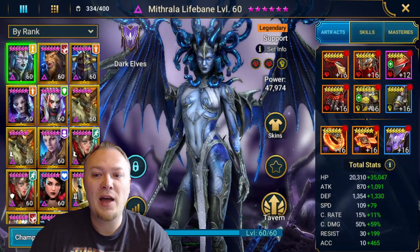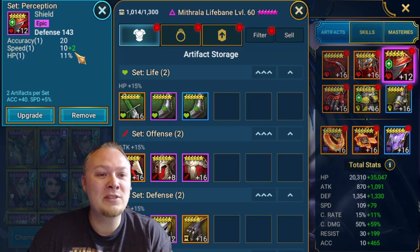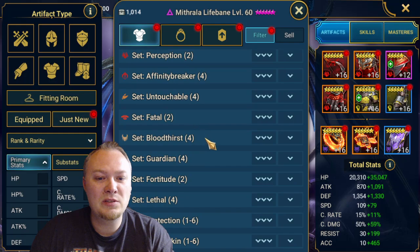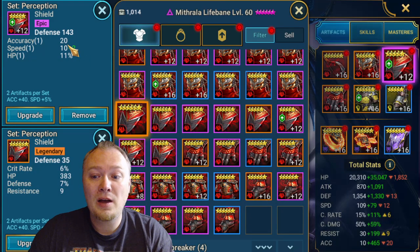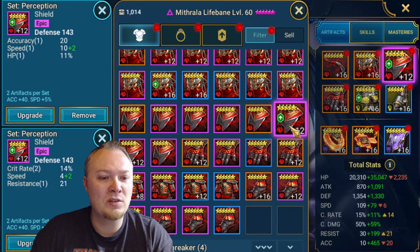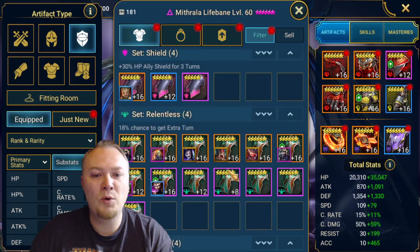I have a four-piece Perception set, three six-star Legendary pieces which are some of the better pieces on my account, and then a random shield I'd like to replace. It has three good stats on it, but I'm going to take a quick look at my Perception set fields to see if I have anything better. I'm looking for accuracy and speed. She was a little bit slow, and so many champions want speed — basically everybody.